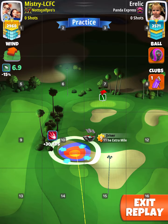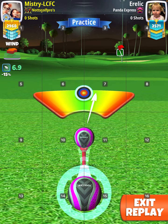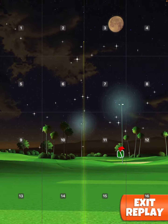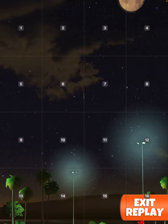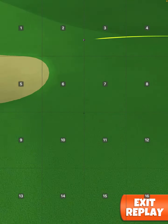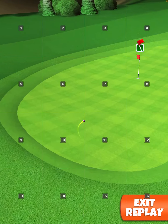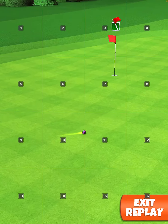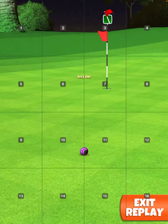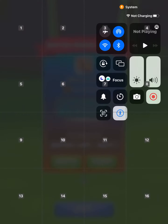If you have winds over 7.5 miles an hour, I'd suggest you put like half a backspin and two right, or just a touch of backspin and two right. Perfect shot. So again, two choices.